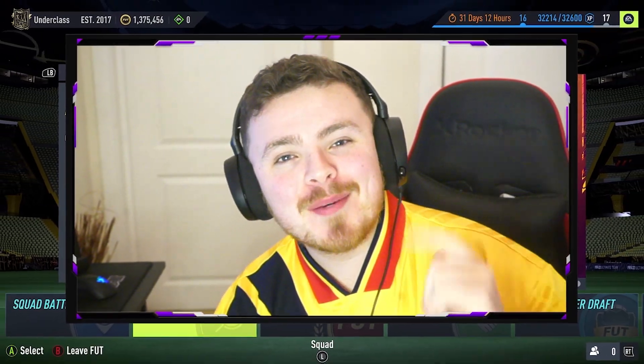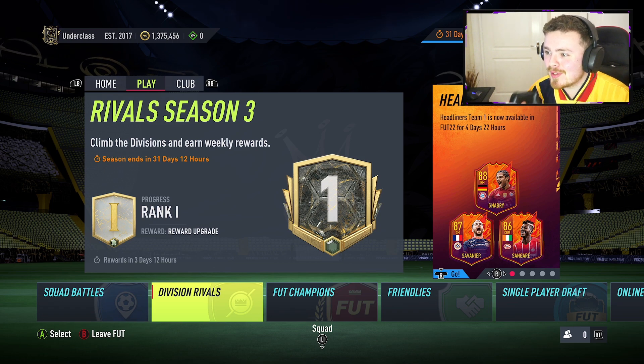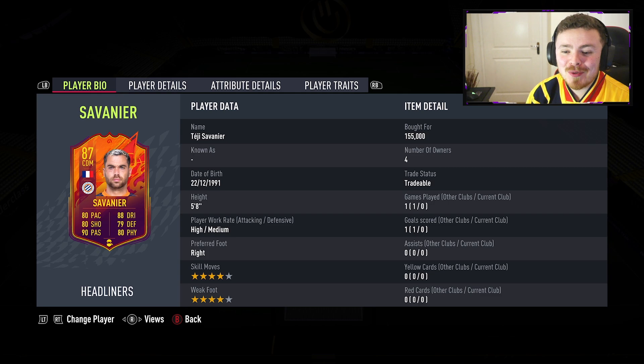Hey guys, how are you all doing? My name is Morsi and welcome back to my channel. Headliners mid-release is here and we've got three brand new cards available in FIFA 22. We got Ganabri, Sangare, and also the man we're checking out in this video — Teji Savanier, the Montpellier midfielder. It's almost a hulking mad upgrade on his 85 Team of the Week, which I believe is his highest rated card in this game.